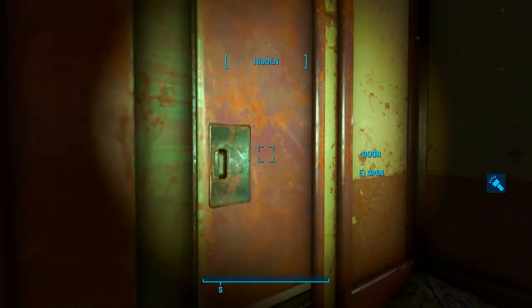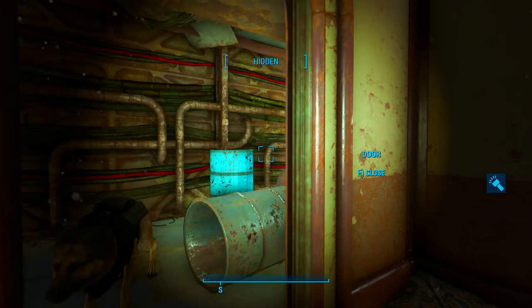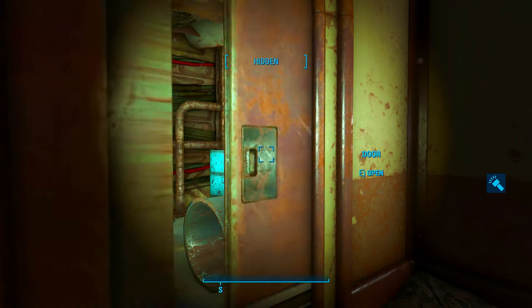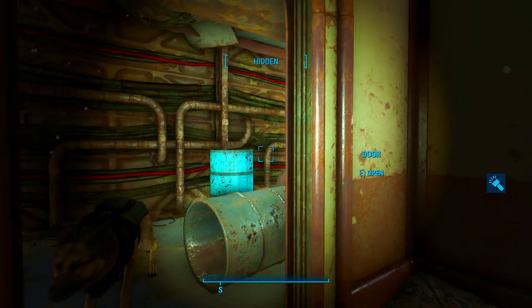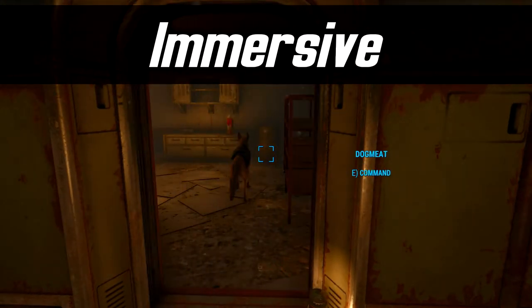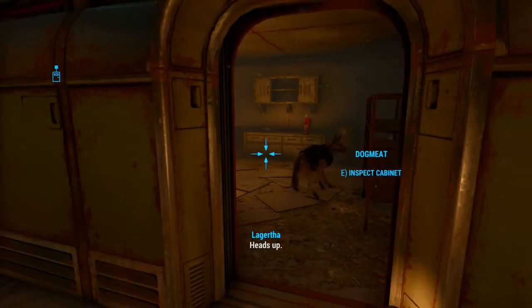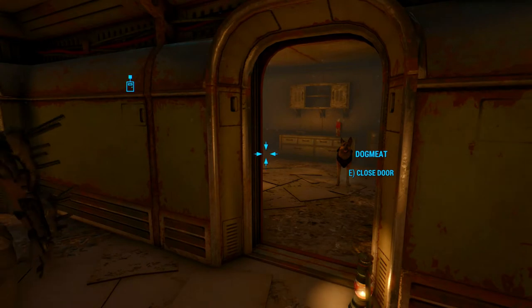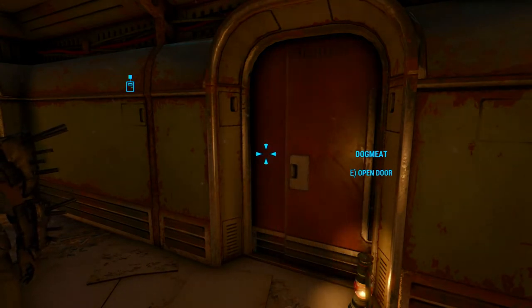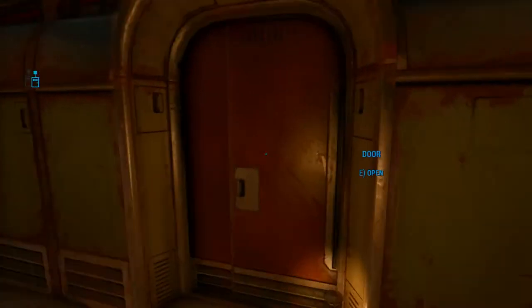It's so unimmersive, it hurts my ears. Immersive Squeaky Doors simply replaces the opening and closing sound for most of the common types of doors so that they actually sound like they were abandoned for a hundred years. It sounds like God opening the gates of heaven. A great mod that adds a surprising amount of immersion to your game — the type that you never knew you needed, but now you won't be able to play Fallout without it.